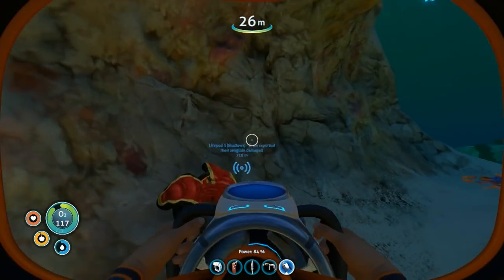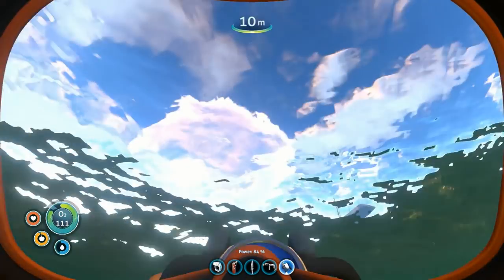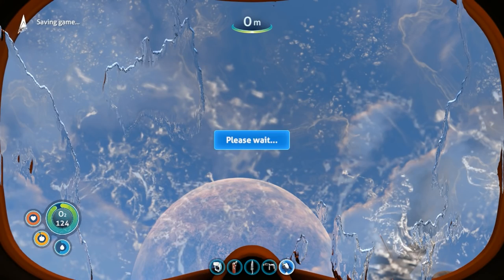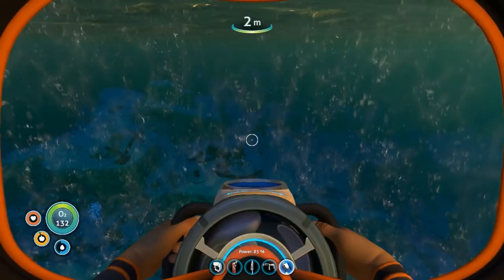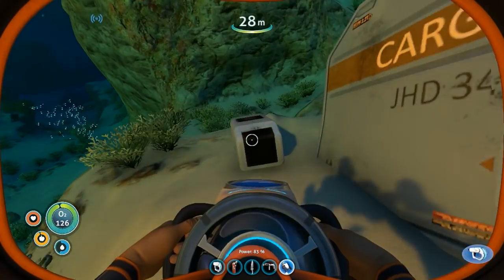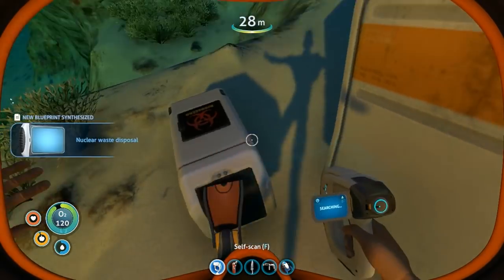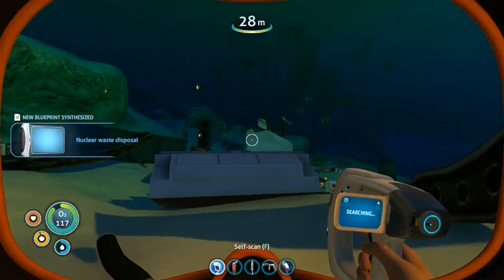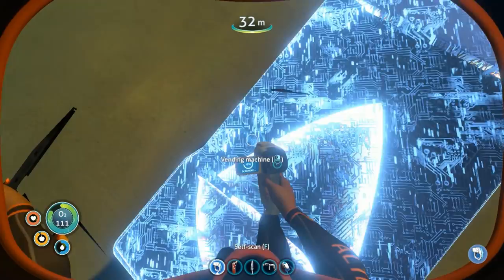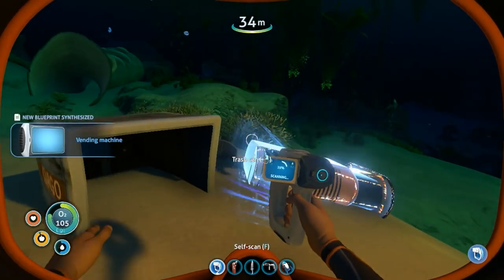How come there's no resources? This crash fish is a crash - that was hard to pronounce. What is this? It's a crash. Wow, why do I need that? Trash can? Wow, so awesome - it's a trash can. Oh wow, it's a vending machine! That is just a little weird. New blueprint acquired - how much trash can.